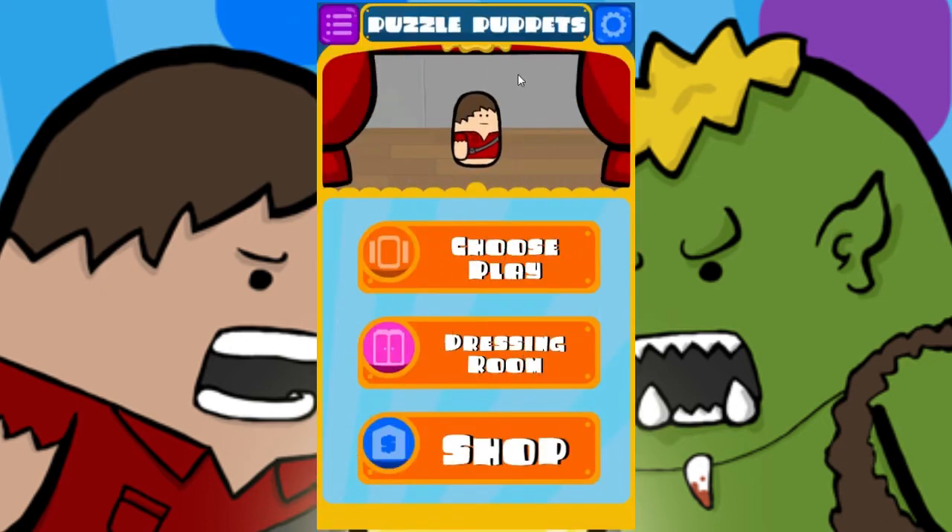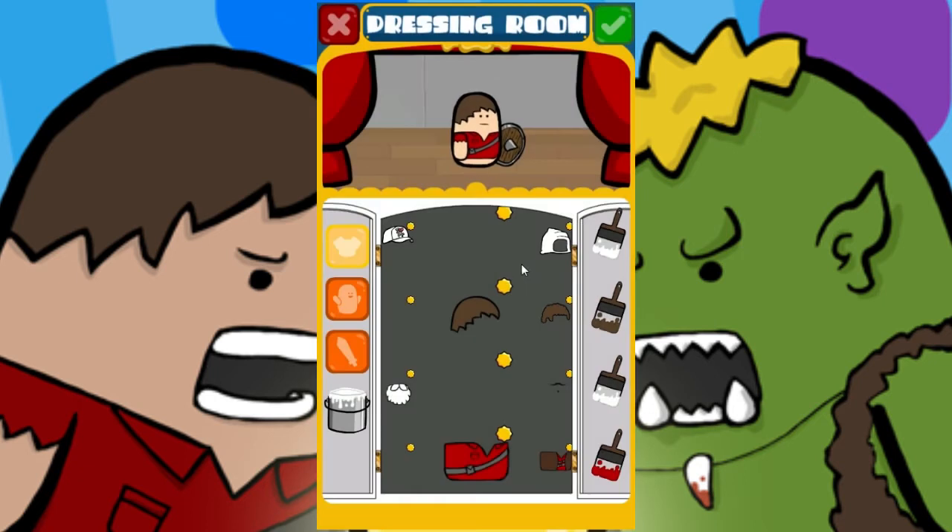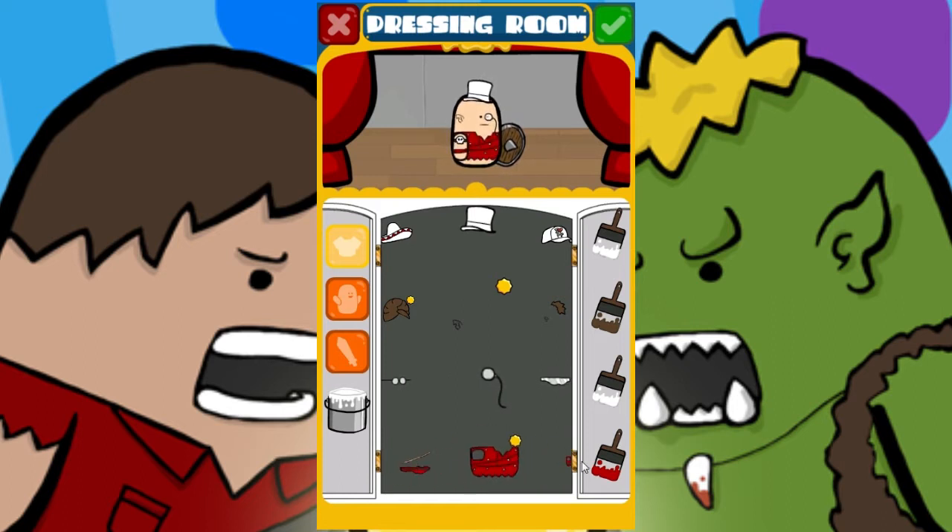We'll cover a few of the basic gameplay mechanics and what stuff we've been working on. But first, let's jump into the dressing room, because that's honestly the most fun you can have with a game. I'm going to dress my little puppet up as an orc type dude — but he's going to be a sophisticated orc, because he is cool like that.